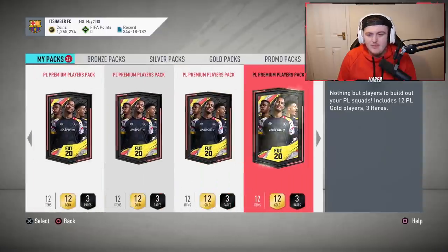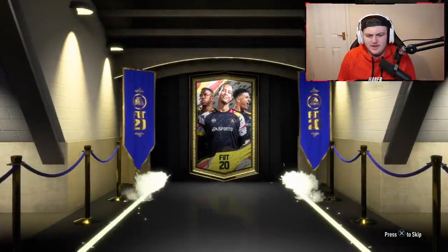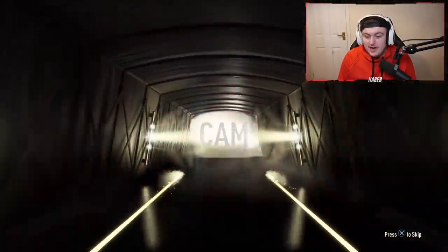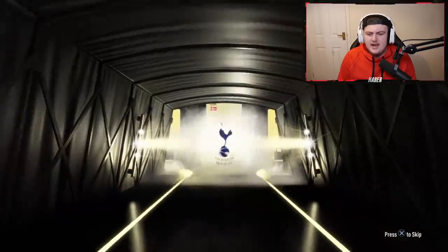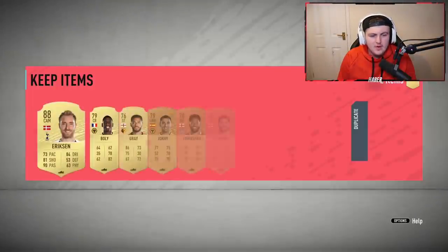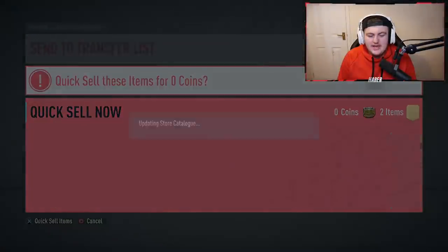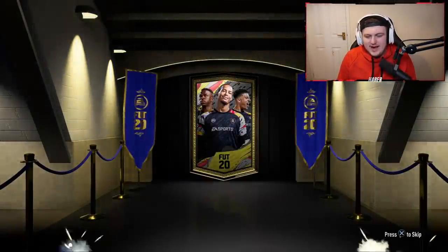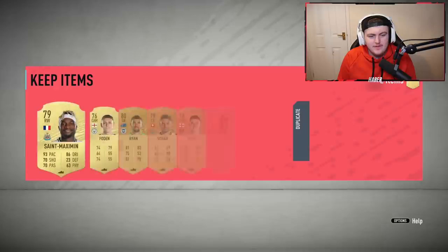We're at the ninth pack mark right now, and we've actually got a walkout in this pack. It's going to be Eriksen - that's a good walkout! I haven't got him yet. I think he's 88 rated this year - really good, I'm happy with that. He adds to the collection of Spurs walkouts: we've now got Vertonghen, Harry Kane twice, Lloris, Heung-min Son, and now Eriksen.